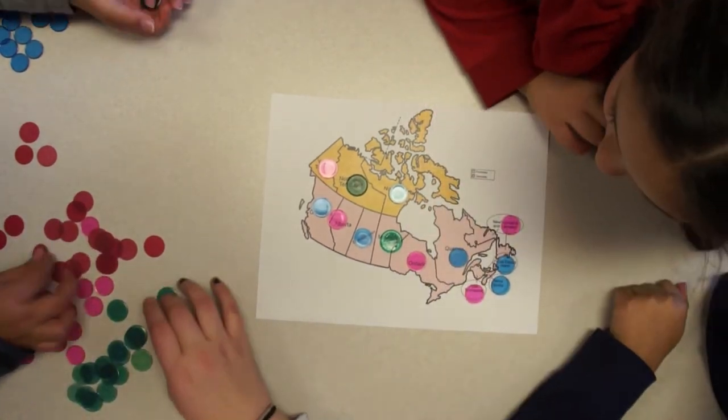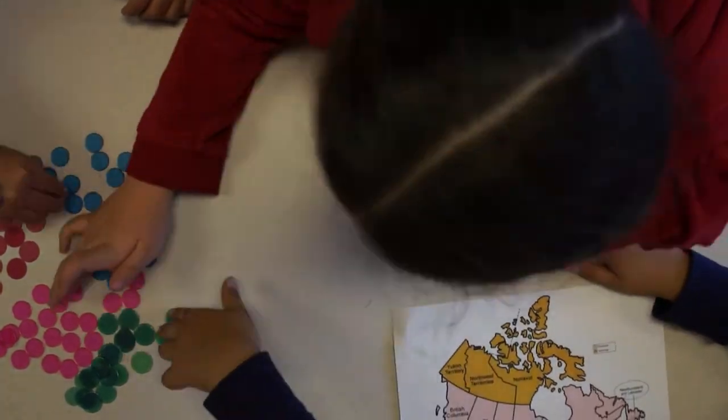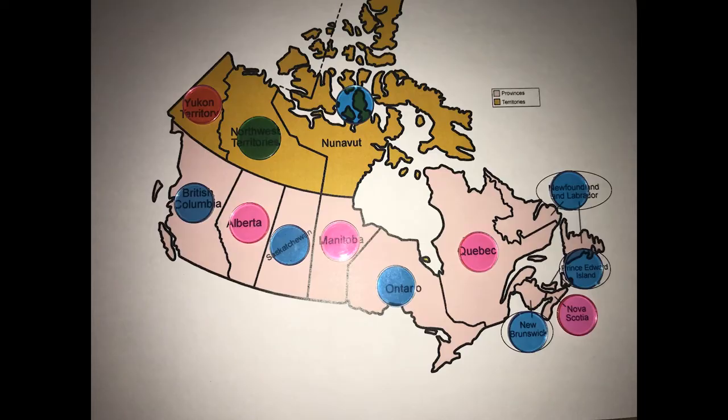Determine how much your map costs. Try to make your map less expensive and find your new total. The team with the least expensive map wins that round. A helpful hint is if you realize a color is misplaced, pick it up and replace it with the correct color.